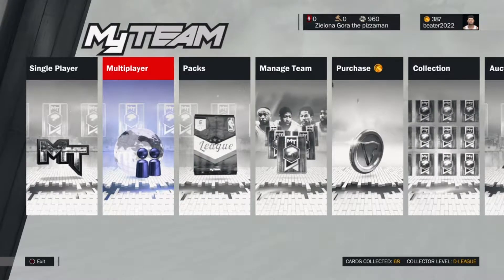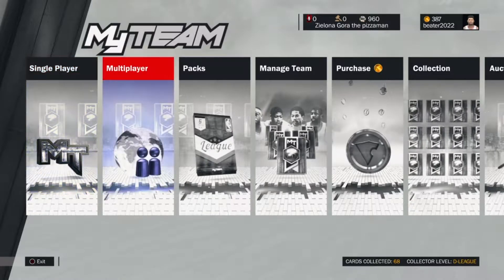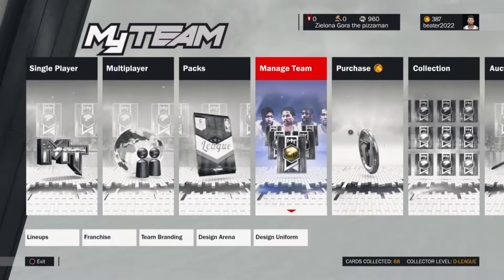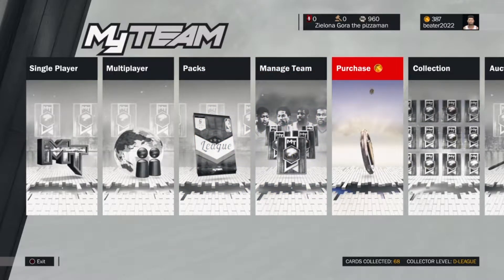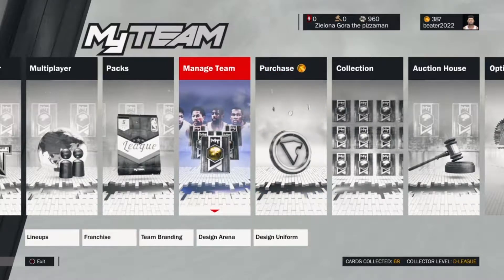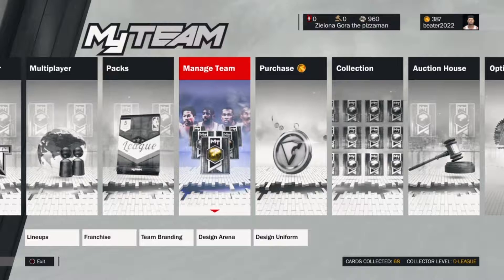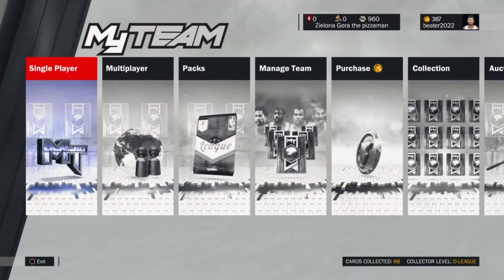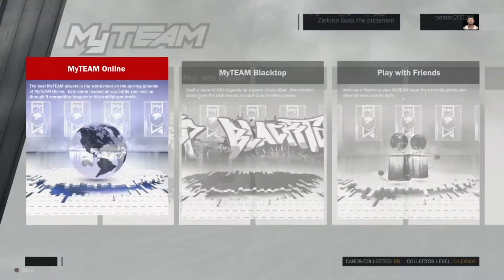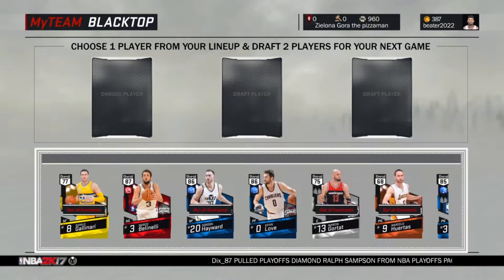Hey, what's going on guys? It is Steven here back with another video, and today I'm going to be playing some NBA 2K17 MyTeam Online. I'm actually going to be doing a challenge for you guys today — the half-court challenge on MyTeam Blacktop. Now if you guys don't know how Blacktop goes, you basically pick one player from your team and then you will get randomly picked two.